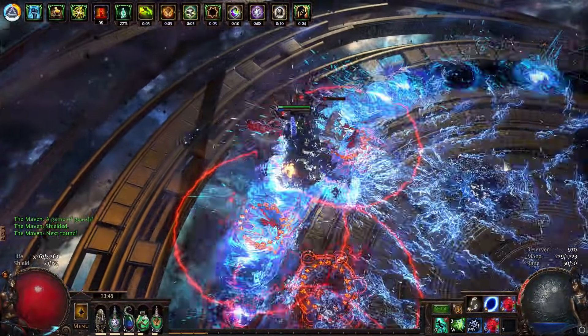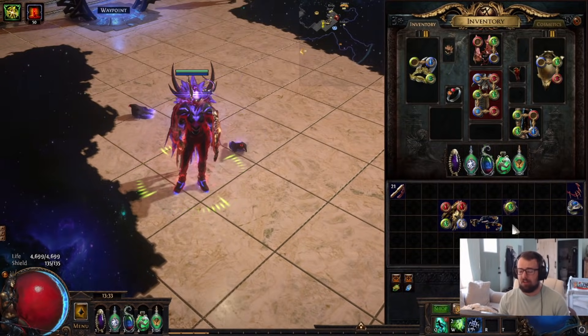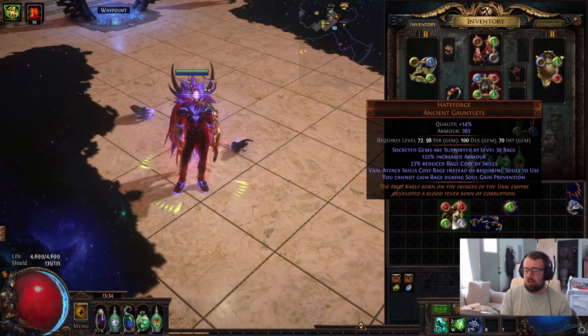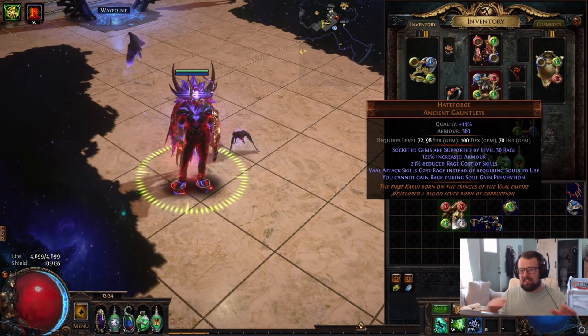Now in-game, the first question is: how does the character spam unlimited Val attack skills? It starts with Hateforge — these gloves make it so we can spend Rage instead of Souls to use Val skills. If we have the Rage generation, we can use the skill. These gloves also make it so soul gain prevention applies to Rage generation, so we need to eliminate soul gain prevention.